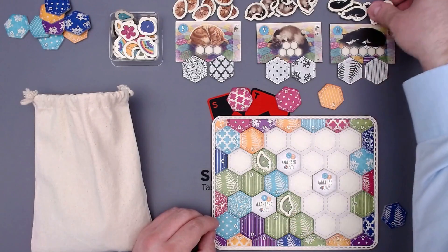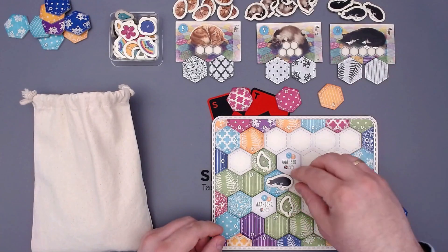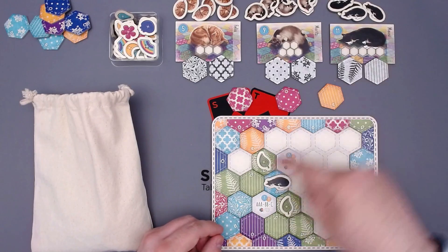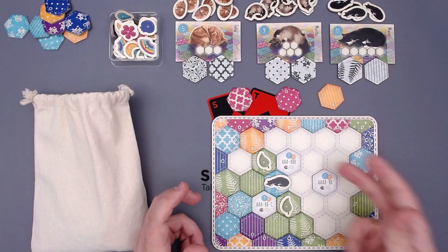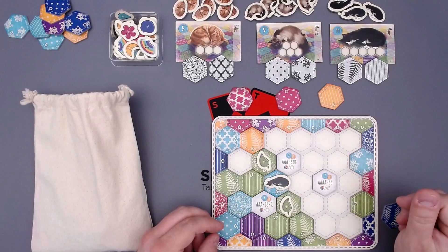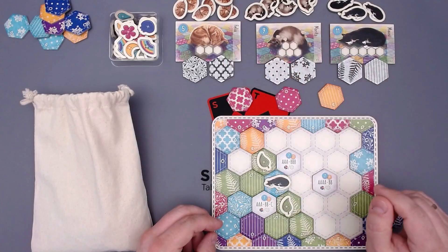We have now finished five leaves in a row — that is exactly what Mousy wants. So we can take Mousy and place her onto our quilt. This tile can't be used for Mousy again — everything there is already used, so that's not possible.